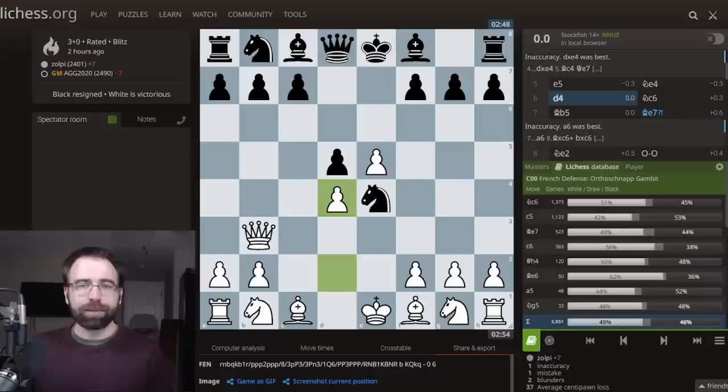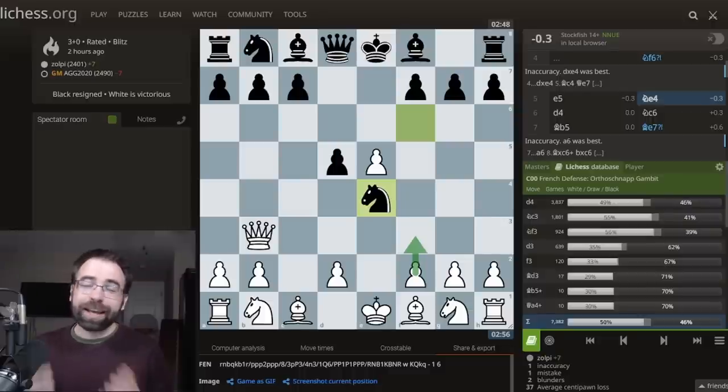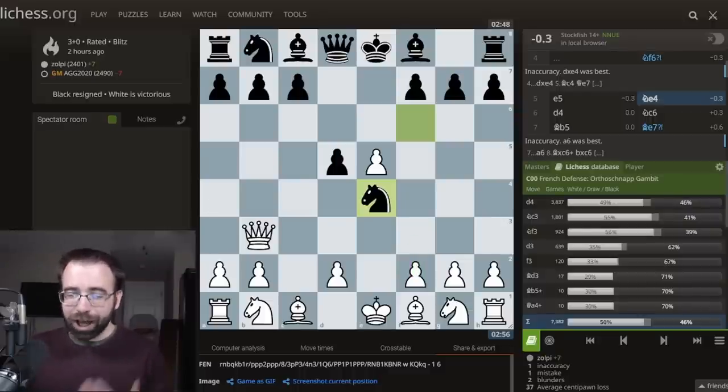I would highly recommend Pawn to D4. There are alternatives — for example, you might consider Knight to F3, which would be a very principled, logical move. But as you'll see in this game and in a lot of cases, you actually want to put that Knight on a different square in this variation, so that you reserve the option of playing F3. F3 would be a good way to get this pesky Knight out of E4, and it is a very annoying Knight because it's actually making a threat that a lot of players with White have not seen.